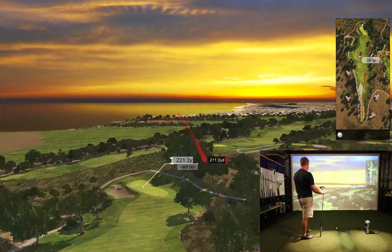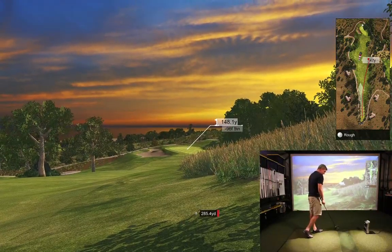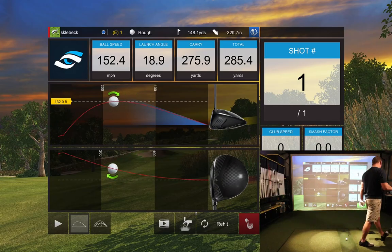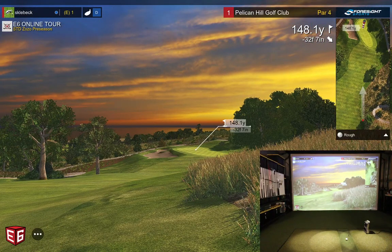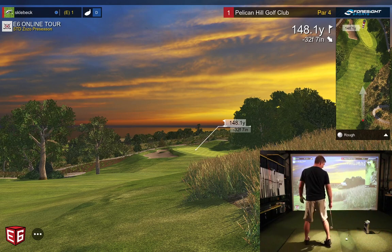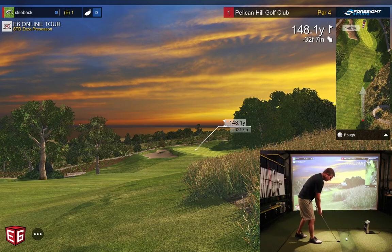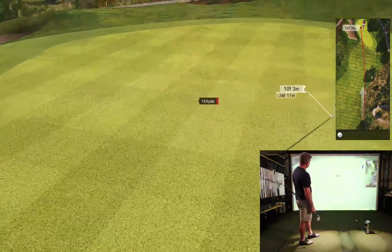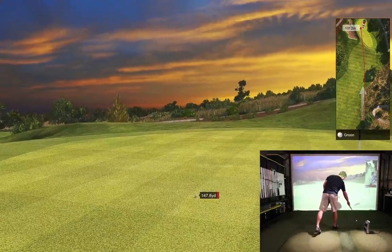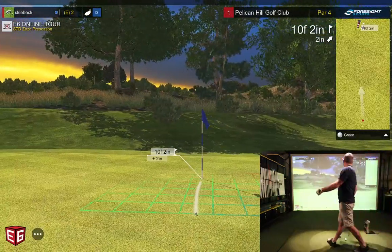A little slicey, but we got a favorable lucky bounce for that shot. Straight from the dinner table to swinging golf clubs — a little fat, a little out of sync there. 148 yards, 32 feet downhill, I'm going to hit my pitching wedge. Right number, right club. 10-footer left.